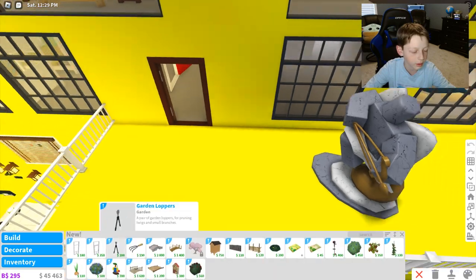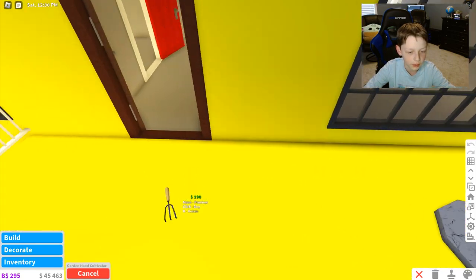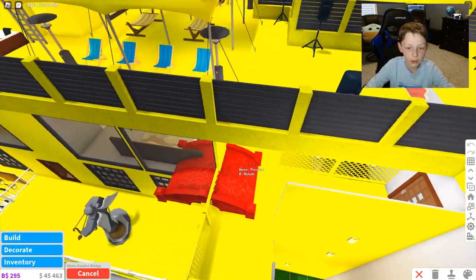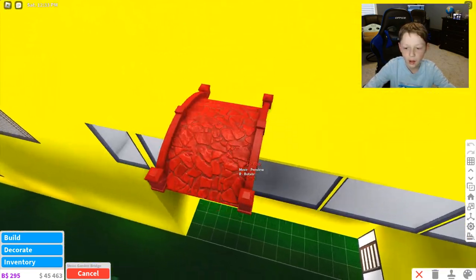They also added these garden loppers and a garden hand cultivator. And then you also have your own bridge that you can go over water.